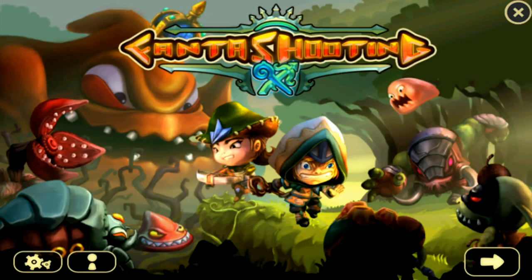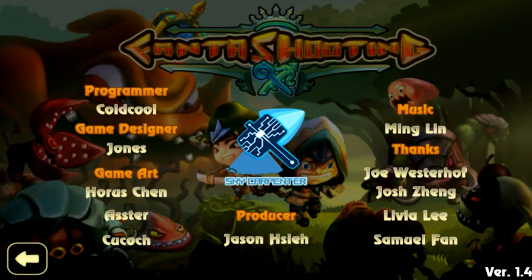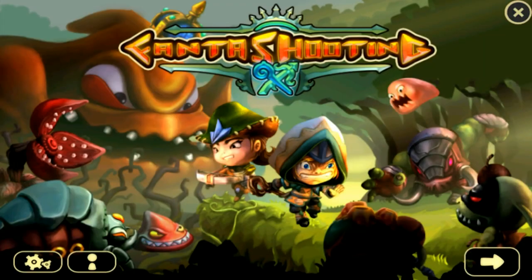What's up guys, Lore here, and today we're taking a look at Fantashooting, winner of the 2012 least creative name ever award. It was just like, hey, what should we name our fantasy shooting game? Well, how about Fantashooting? Great, let's go have a beer. Anyway, this game is available for free on both iOS and Android. There is a $1.29 paid version on iOS. It looks like it's basically a twin-stick shooter — that's about all I know about it so far.